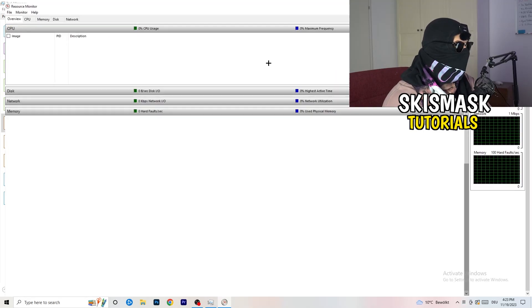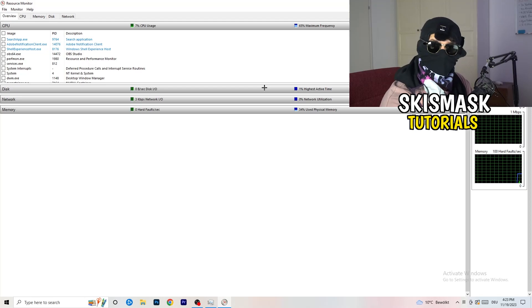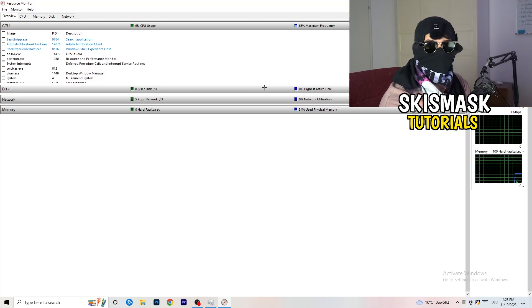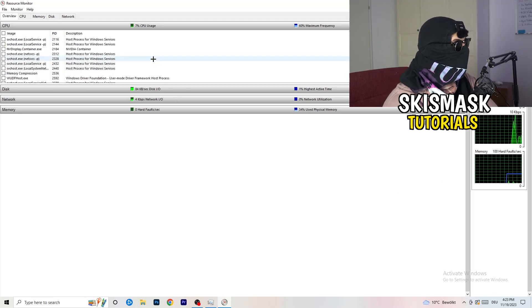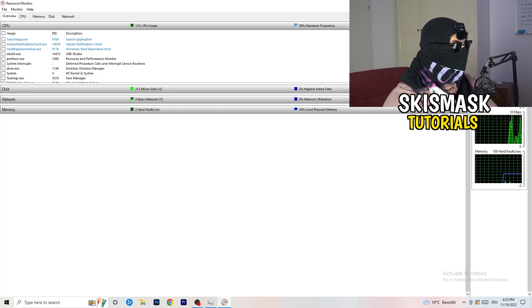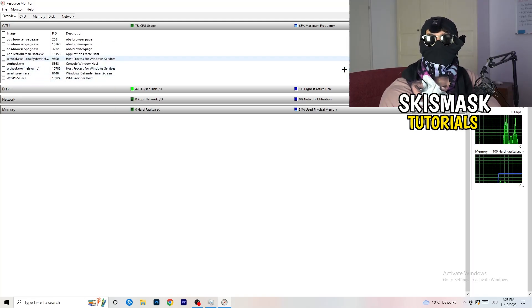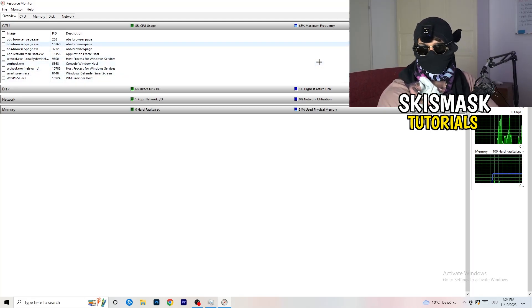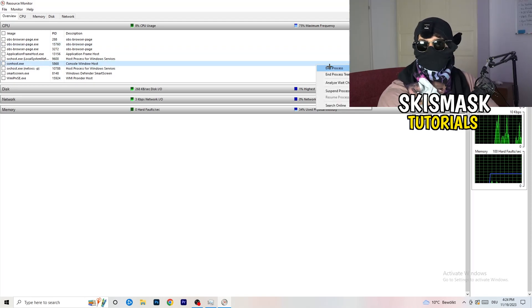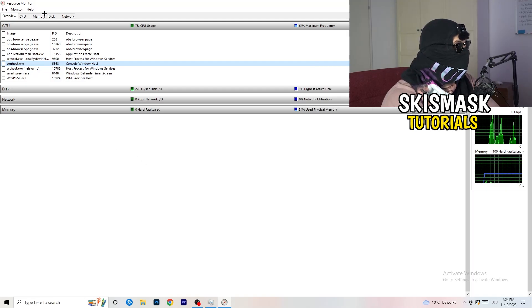Once Resource Monitor is open, wait about 10 to 30 seconds and it will load every single application and background process that is currently using your network. You'll see programs that are running and also suspended ones. You need to go through and end every single task that is using your internet or wi-fi too much, or that is not related to Windows or your game. Right-click and select 'End Process' for each one.